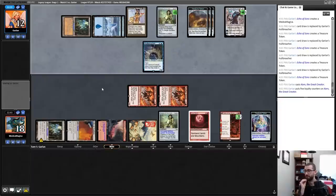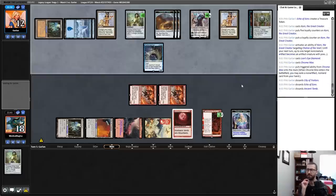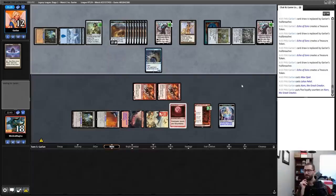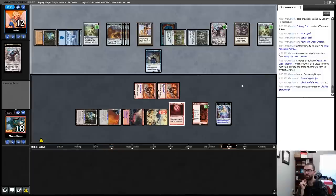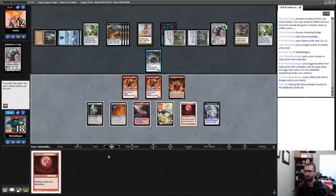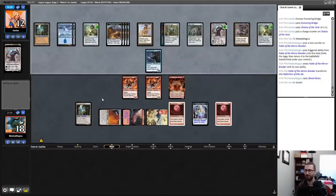They're getting rid of my Chalice — that opens up more mana. Force of Negation, another Echo, more mana. A new Karn legend-ruling the previous one, finding an Ensnaring Bridge. That probably gets a win for my opponent — oh wait, they have four cards in hand. There's a new Chalice of the Void that reduces their cards in hand to three. I have something that can attack as of next turn.